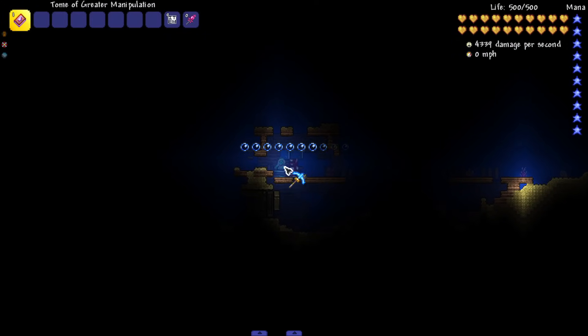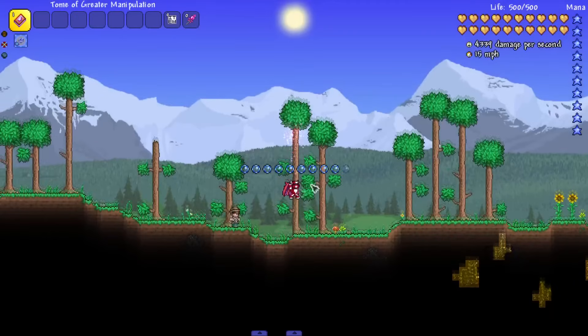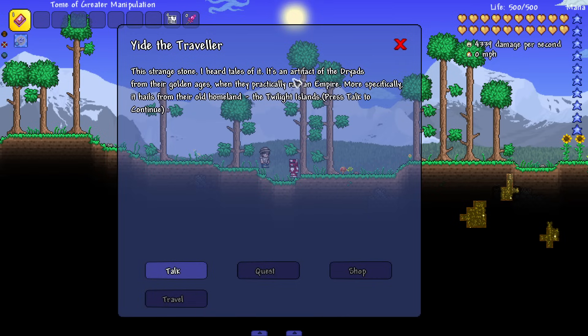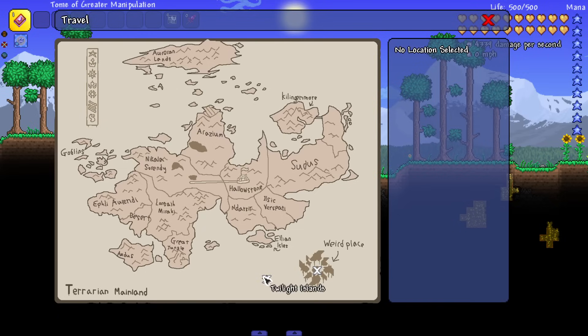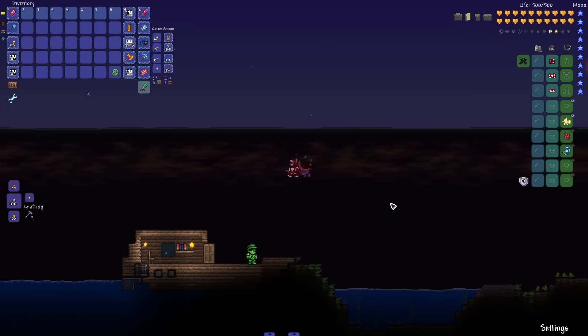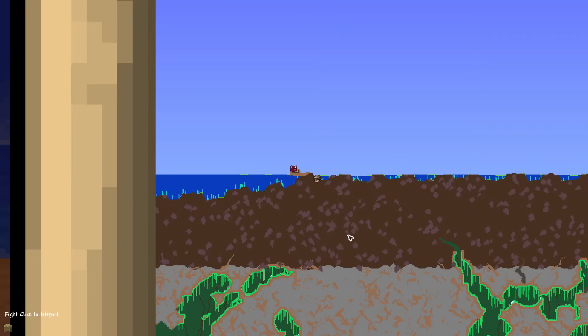We've got to come over here and break the Singing Stone — 'You can hear the stone sing the song of the earth.' Bring it back to Yide and we should be able to travel somewhere. He tells us: 'It's an artifact from the golden ages — it hails from their old homeland, the Twilight Islands.' So we talked to him about this, and now we can travel to the Twilight Islands. Oh my god, we even got a little loading screen — and we are here in the Twilight Islands!